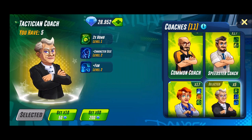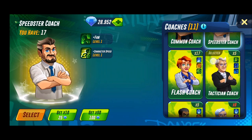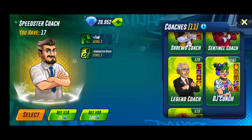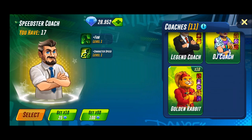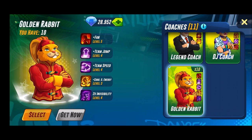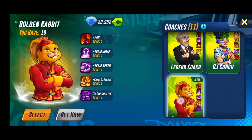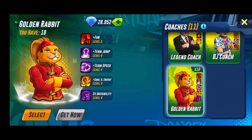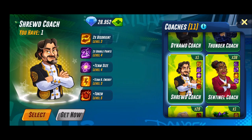I don't think I'll play games with these lower tier coaches because they're just low tier and I'll probably never use them. If I have to grind, I'll always use the best coach possible. But for fun, I want to try a coach that gives me a lot of team jump and character size. Let me look — team size level four, two extra powerups, team backup energy. What does this guy give? Team size level five!